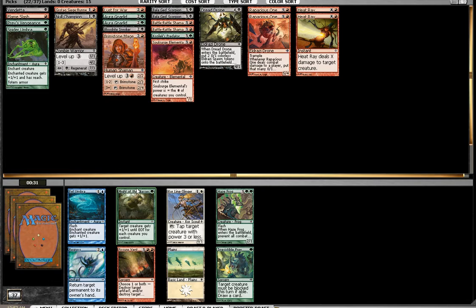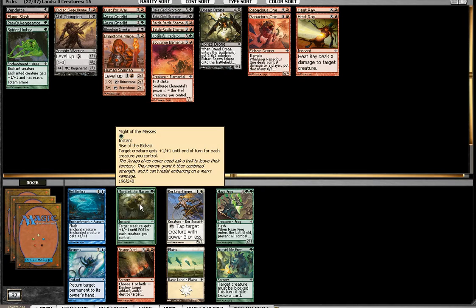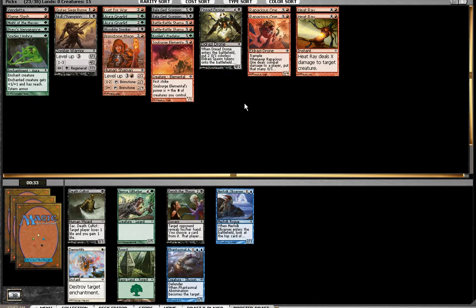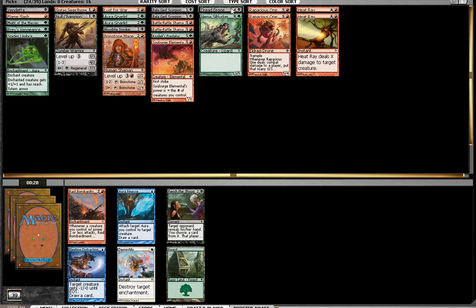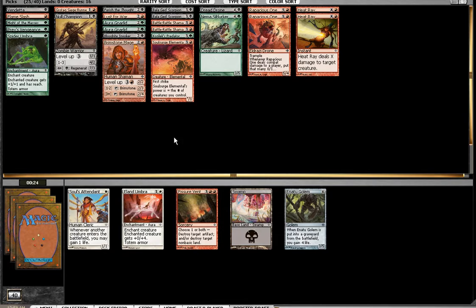I like Might of the Masses in a deck like this. Sometimes you can just steal a win with it — swing with a bunch of spawn tokens, they can't block them all. Oh! Take 10. I might need to Perish the Thought, but this guy's also another creature in case I need something, which is more likely. It's also fitting in the 5-drop spot, which is strangely empty. Here's a Perish the Thought anyway, which I will gladly take over the Raid Bombardment, which I don't have enough of to make too much of a difference.